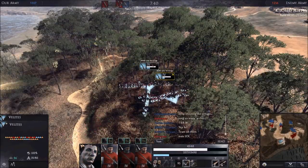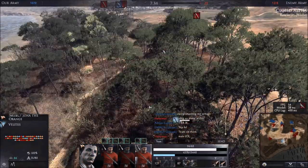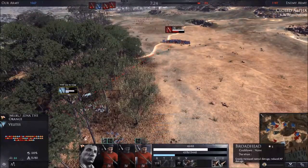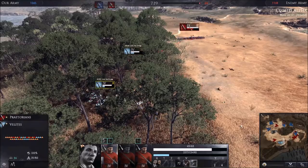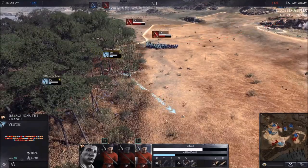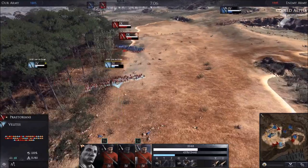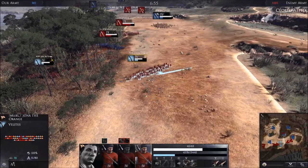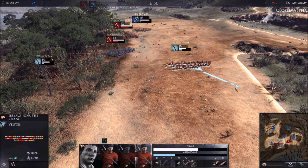Now that you know that attacking on the sides does more damage than attacking in the front, you can use this to do a pin maneuver on units like swords. As you can see here, I separate my two units on both sides of the sword unit. Now, no matter who he chases, he'll be getting shot in the sides.